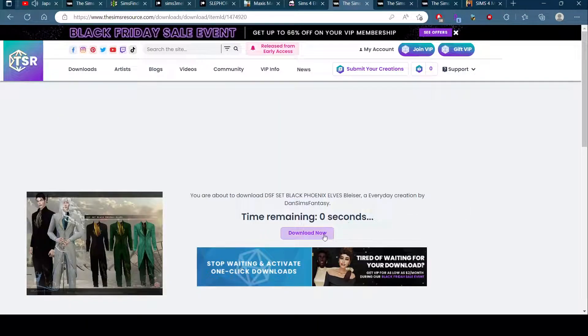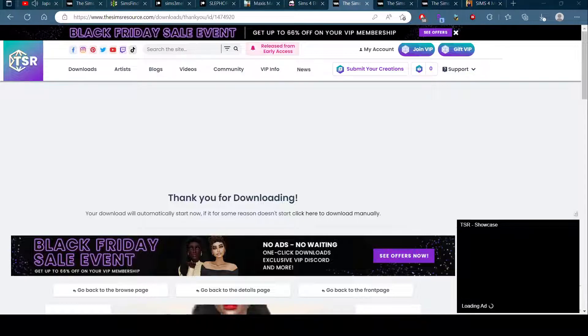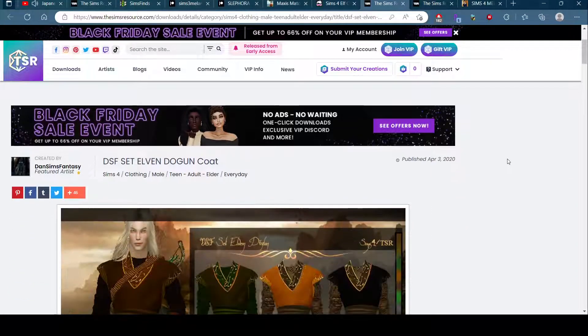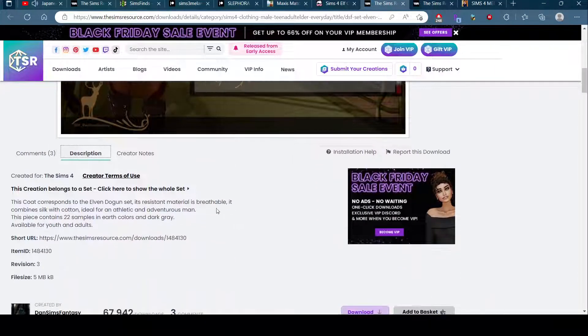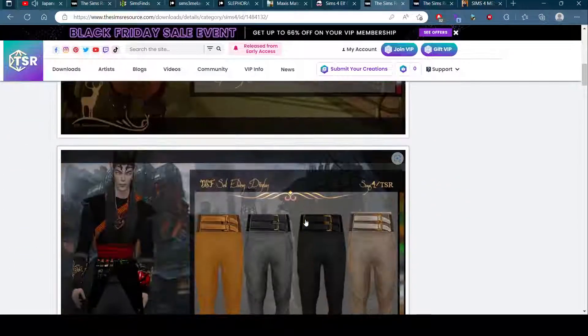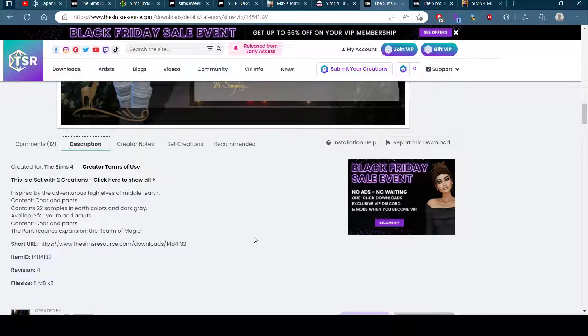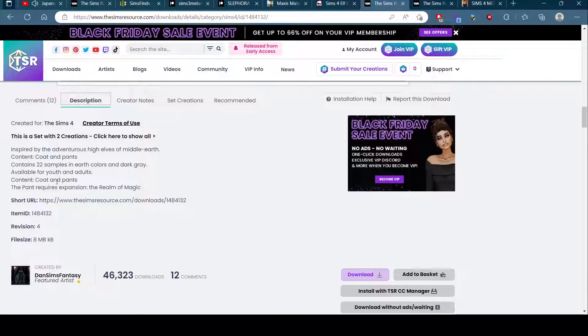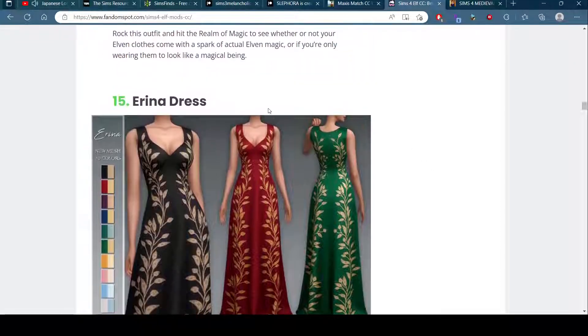If I had a VIP I could download all of this in one go - stick it all in a basket and download that zip file. But unfortunately I don't right now. Look at this - this is lovely. Does it come in green? Ooh - whole set, give me the whole set! It requires Realm of Magic - I have Realm of Magic, that's no big deal. This dress is lovely.